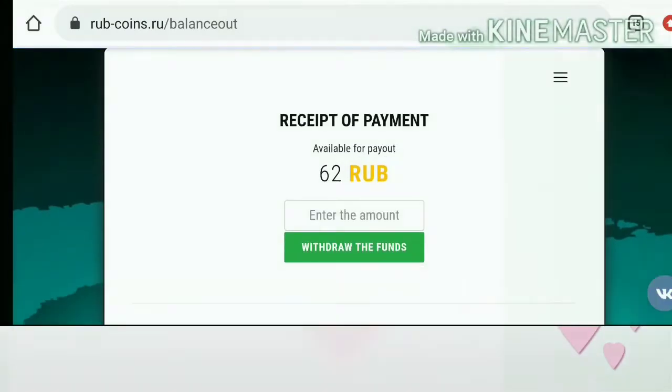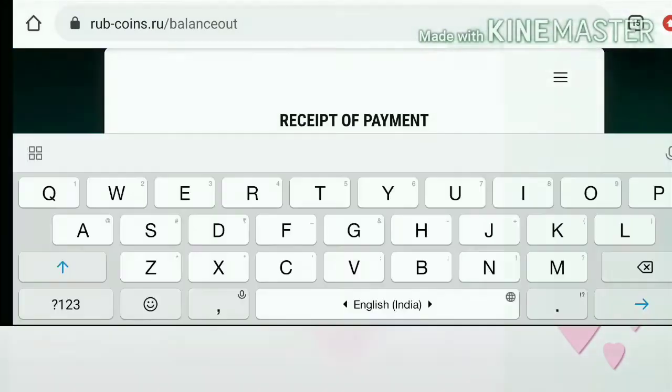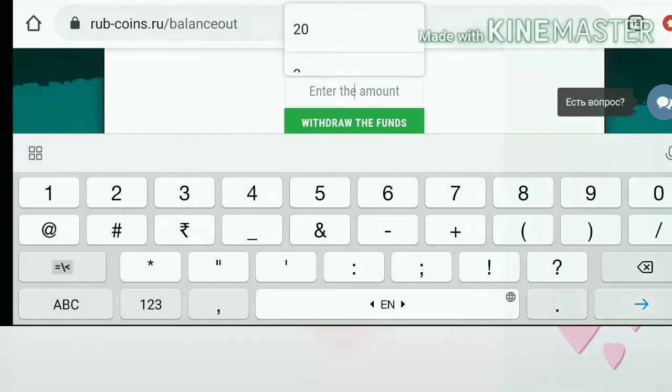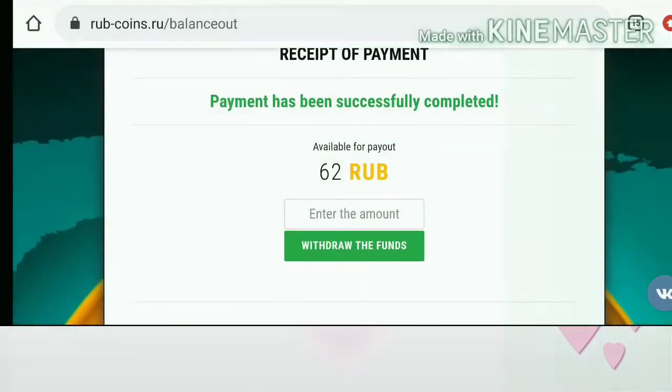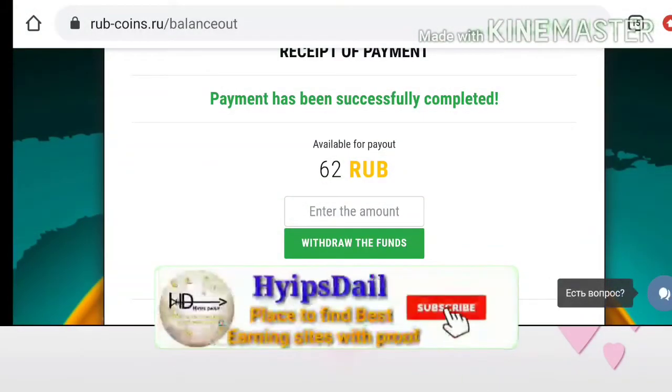After collecting your balance, just hit the withdraw button, which directs you to the withdrawal page. Enter the amount that your account balance contains and then hit the 'Withdraw Funds' button. My withdrawal was completed successfully.